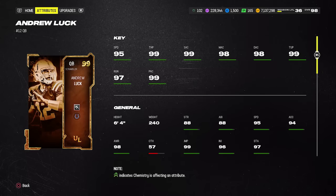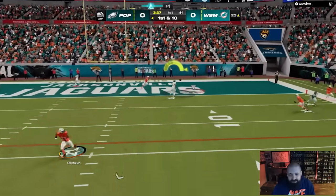If you don't like lefties, Lamar Jackson's AKA card is still the best quarterback in the game, and the new Johnny Manziel looks promising too. Andrew Luck is also a good option — he's about 600k, a little pricey for our budget, but QB is where you want to spend your coins. Luck has 95 speed, 99 throw power, 99 short, mid, and deep throw, plus 98 throw under pressure and 98 throw on the run.